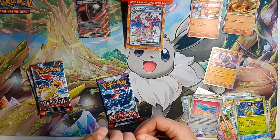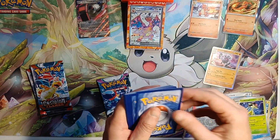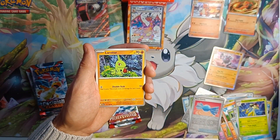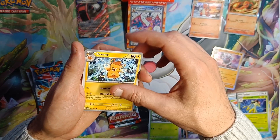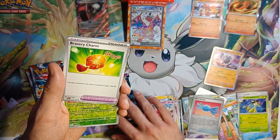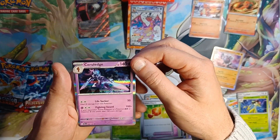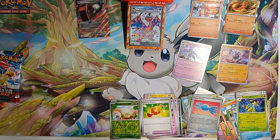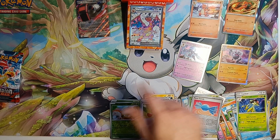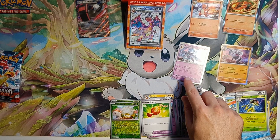Paldea Evolved — I don't think we got a box for this. Can't quite remember. Green code anyway. Water energy. Let's put these in our set. Ditto, Sandygast, Tarantula, Palmo, Tinkatuff, Bravery Charm — haven't seen that one, that's new. Skiploom Reverse, Tarantula Reverse, Ceruledge Holo — cool, nice little card. That card seems insane: if your opponent's active Pokémon is a Pokémon EX or Pokémon V, this attack does 100 more damage. That's 200 damage flat. Sounds crazy.